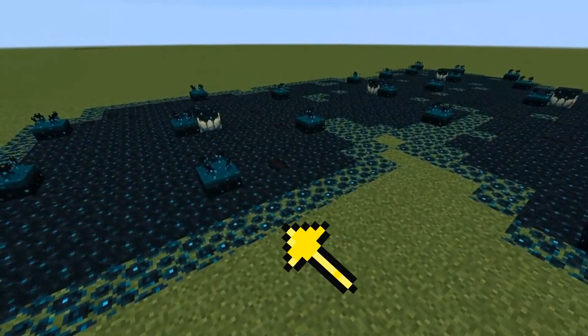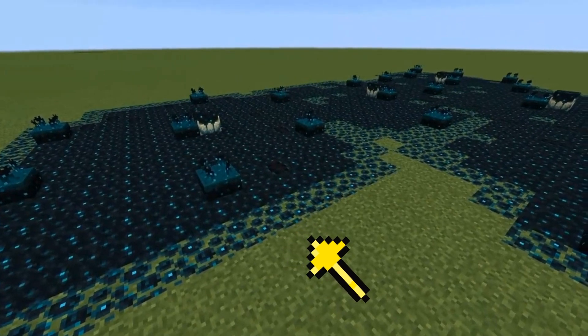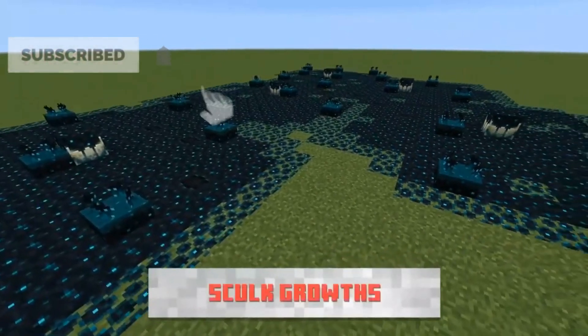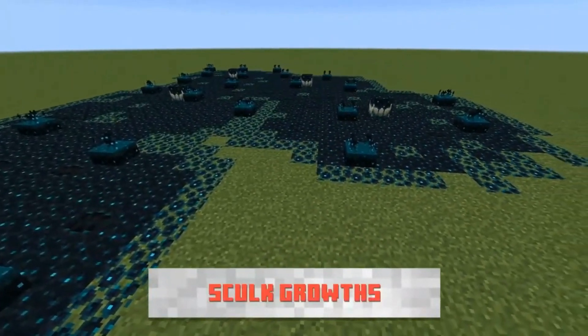Up first we have the Skulk Growth, which looks kind of like a black moss sitting on top of those grass blocks. They are transparent so we can see through them and what block they are on top of, and they generate in the deep dark cave biome in the 1.17 update. They seem to behave a little bit like snow or even like carpet.